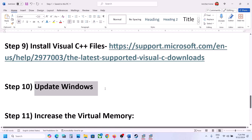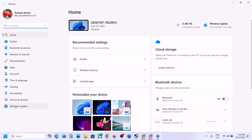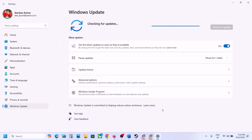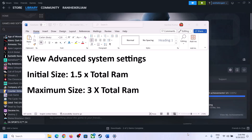The next step is to update Windows to the latest version — this is important. Open Windows Settings, go to Windows Update, and keep checking for updates. Once all updates are installed, restart your computer, and after the system restart launch the game.